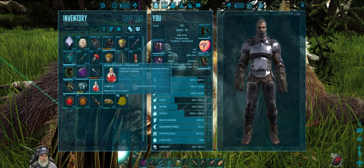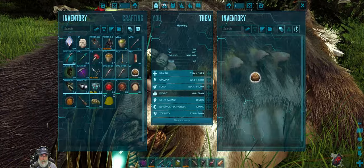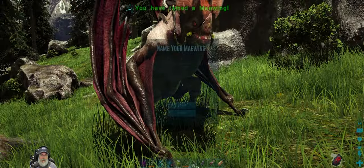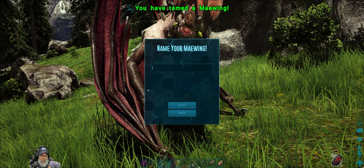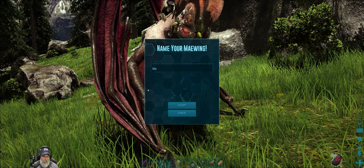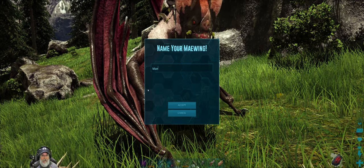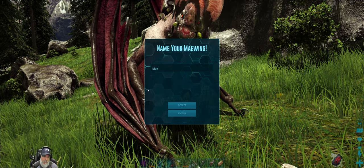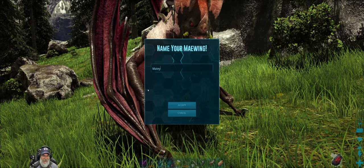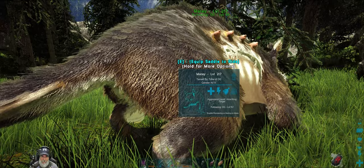We use the sanguine elixir during the tame and we're already one-third done. We just need to make sure nothing bad comes along. And that was easy - tame complete! We check and it's a male. We're going to call him Matey - because why not? We put the saddle on.